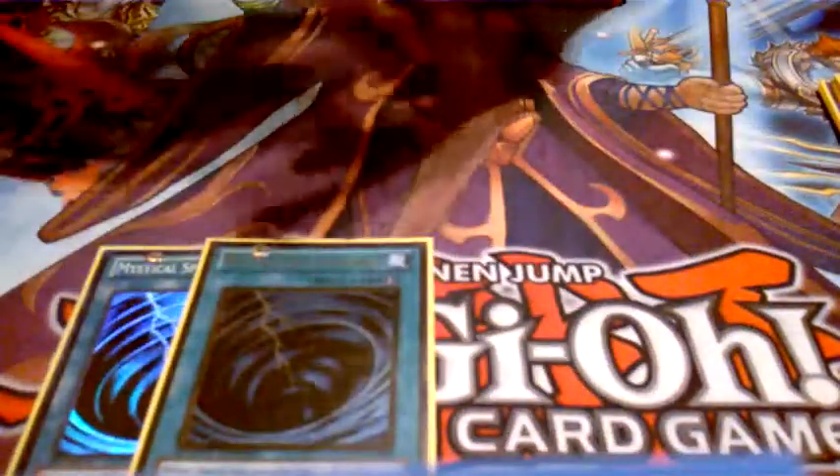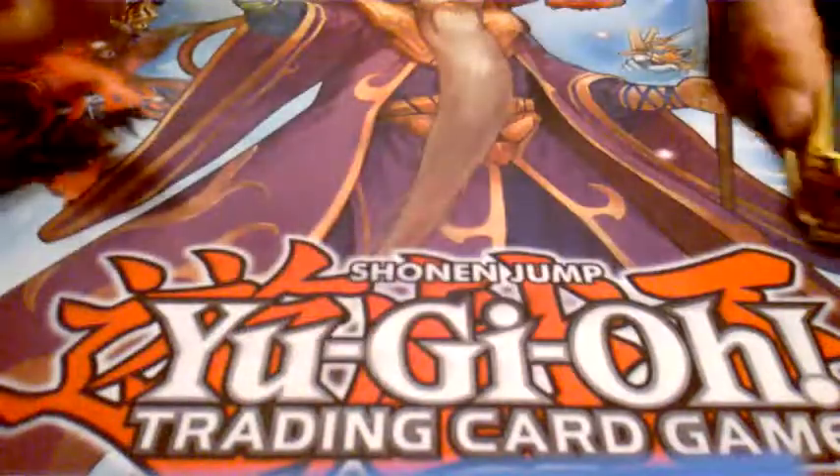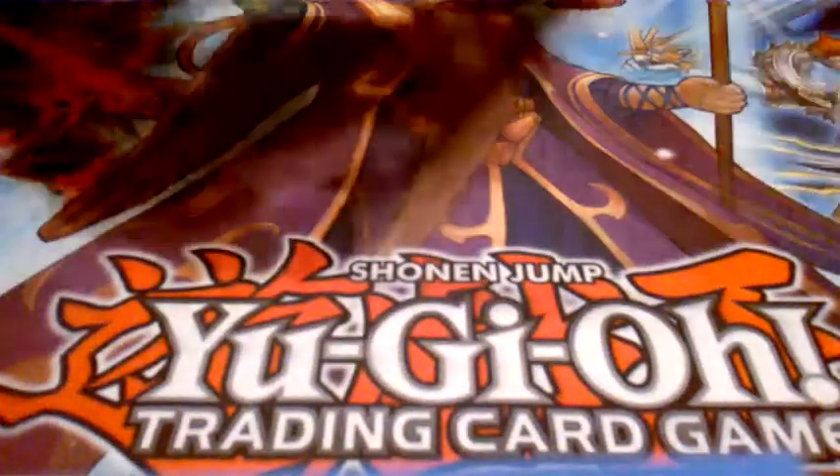Two MST — no back row naturally. The deck can actually bait out back row: you can make one fusion, they Strike it, cool. You make another, they Warning it, cool. You make another, they Floodgate it, cool. Eventually they're going to run out of resources and you can still fuse for days. For traps: three Solemn Strike, one Solemn Warning, one Vanity's, and one Fusion Reserve — activating Fusion Reserve is just like another Fusion Conscription. The deck searches a lot; I can dig through nearly half my deck really quickly.